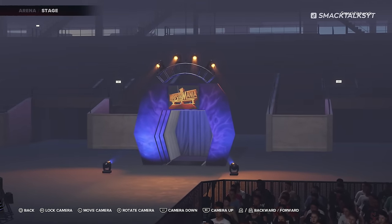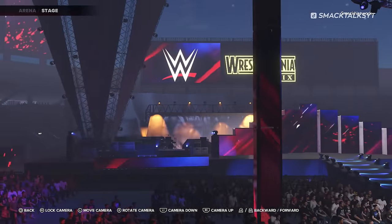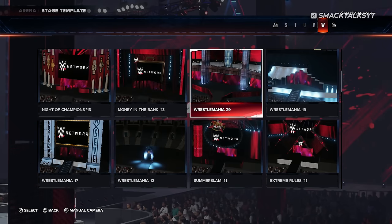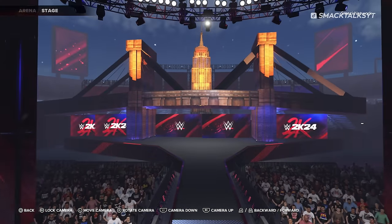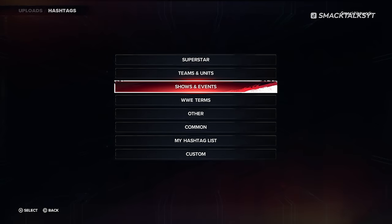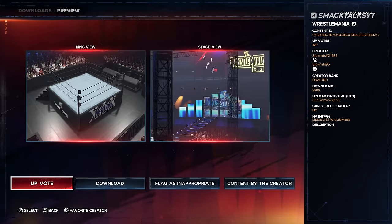These include WrestleMania 12, which featured a small tunnel at the entrance; WrestleMania 19, which had a pyramid of Trons in the centre of the stage and a full performance area on the left — where Limp Bizkit performed 'Rollin'' at the actual show; and WrestleMania 29, which features a massive recreation of the Brooklyn Bridge. Should you not have time to recreate these arenas, you can head to Community Creations and search for WrestleMania to find many versions ready to download.